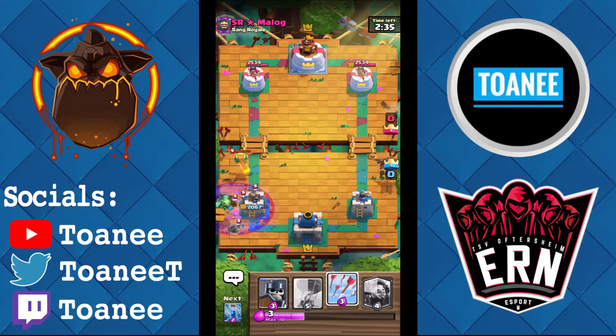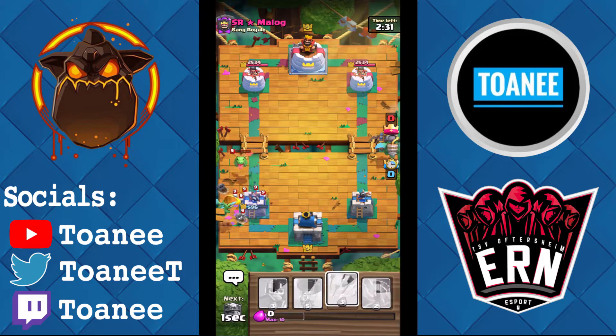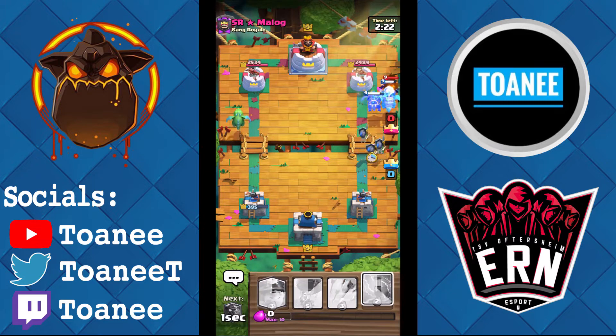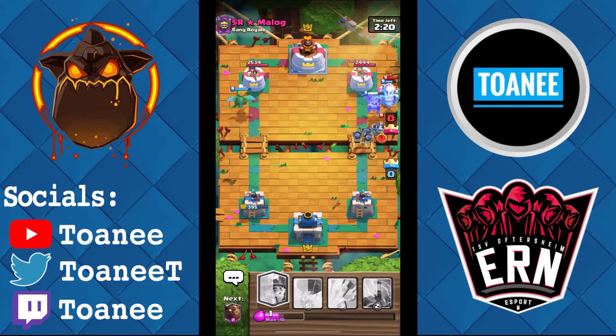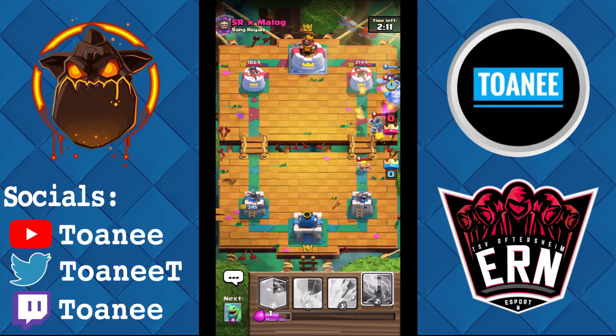I'm just going to take some damage, because I need an Inferno Dragon on offense. Nearly lose the tower, but not quite. Let's see how he defends — oh, he's E-Wiz. Oh man, this is really bad. We're going to Guards on offense — he's got Barbarian — bad situation here because of that E-Wiz. He took a tower, and I thought I'll easily be able to tower trade, but one E-Wiz is all it takes to easily defend.